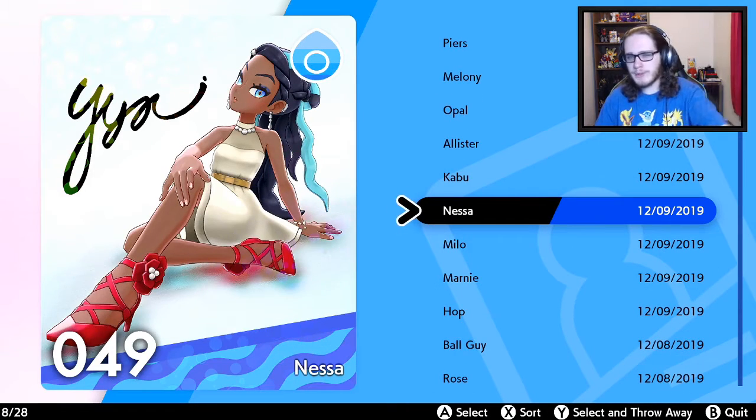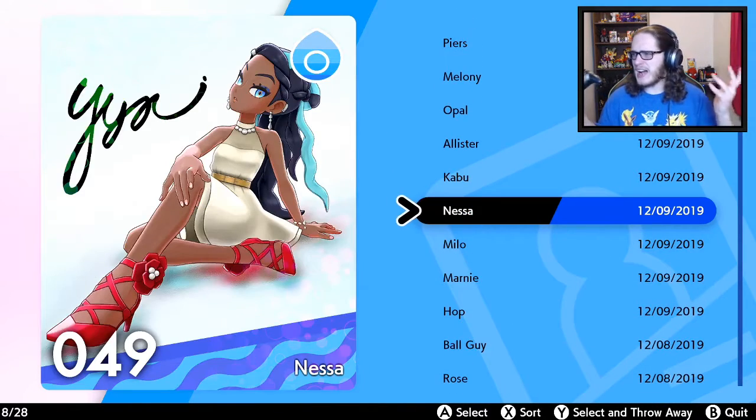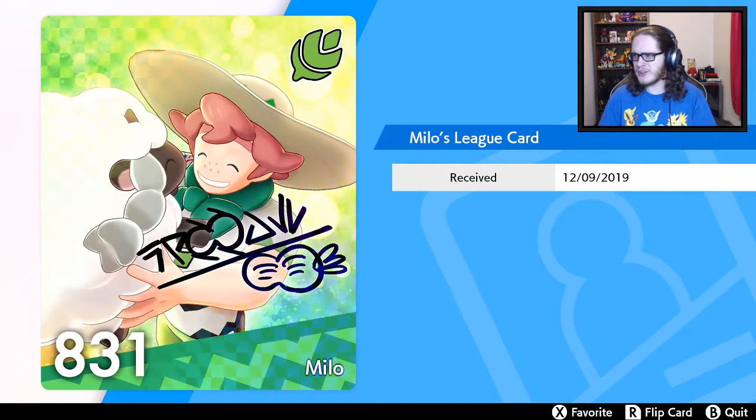Nessa — which for some reason is the only one not in her gym gear. Everyone else is in their gear but her card is not — maybe we'll find something out about that. Nessa number 49: Nessa is incredibly popular both as a gym leader and as a model. Many people even think the gym leader Nessa and the model Nessa are two different people since she shows a completely different attitude in each role. She has the misfortune of being defeated in the first match of the finals, and those who knew of her indomitable nature worried that it would impact her work as a model. In spite of her loss, she was still able to give her fans the perfect smile.